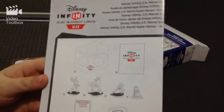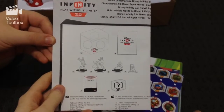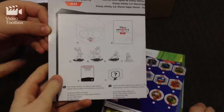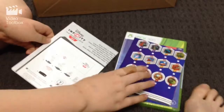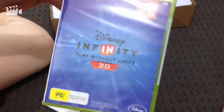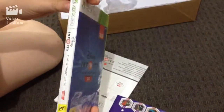Here's what comes with the game. This is the start-up guide for Disney Infinity 2.0 and it has all the contents on the front. And this is the main game disc — Disney Infinity 2.0. On the side and the back it again tells you what works and what doesn't.